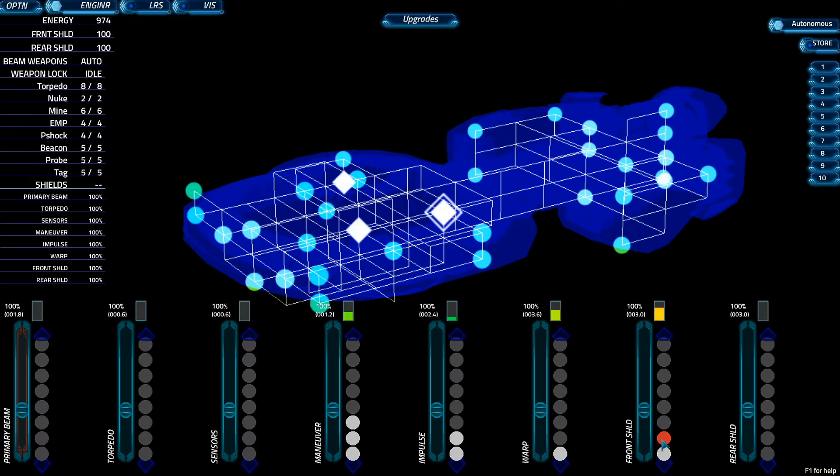To assist you during this mission, we've provided preset configurations of power and coolant. Use these presets to your advantage. By quickly responding to what the ship needs, a skilled engineer can greatly improve your chances of success.